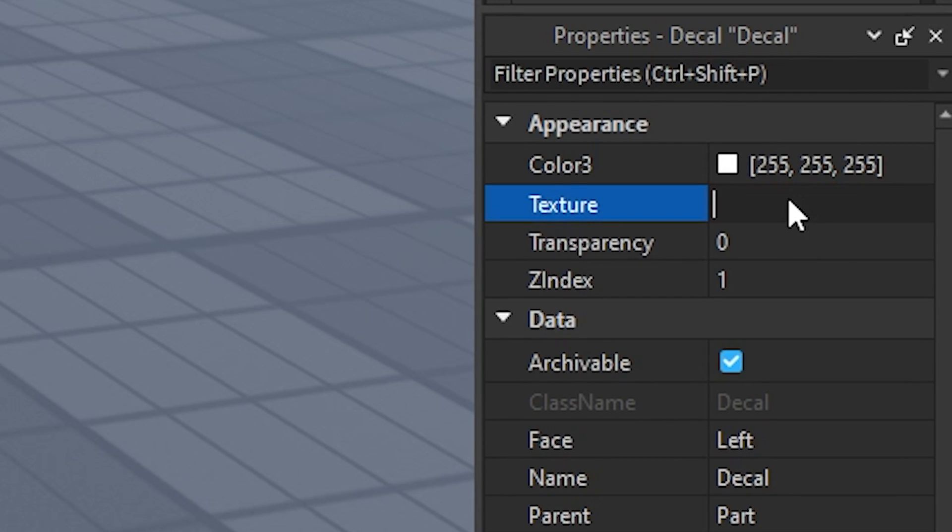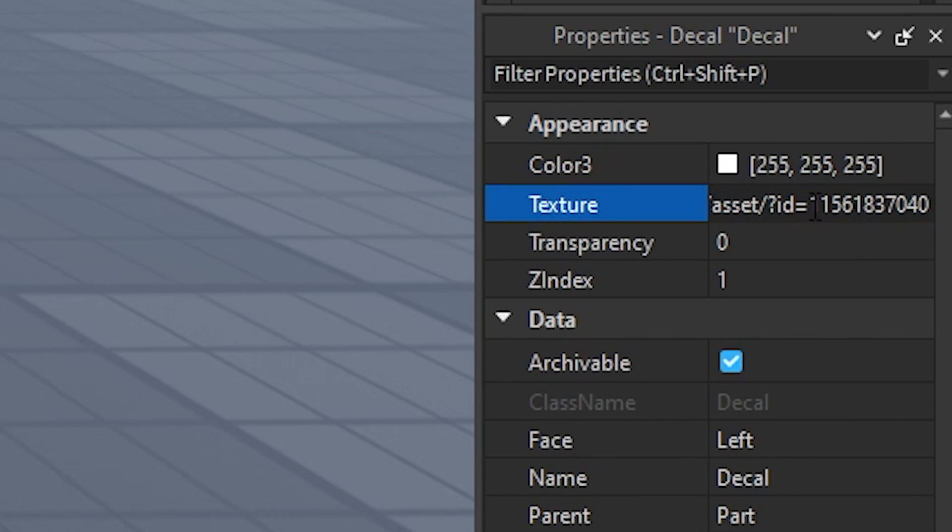And then, under texture, paste in those numbers that you copied before. You'll notice that the numbers have changed to a different URL, with a different set of numbers. You want to copy those numbers next.